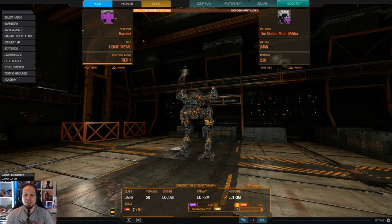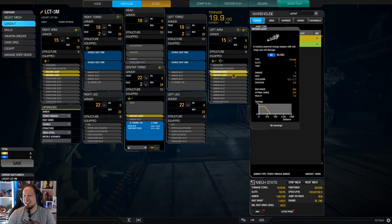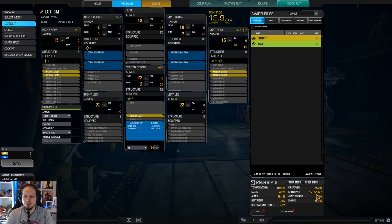Now we play the Locust 3M here. Because it is able to carry five medium lasers, and I think five medium lasers are pretty, pretty decent on the Locust. So I want to play hit and run here, I want to be able to peek at mid-range, deal some damage and then get out of the fight again, and then engage from another angle and shoot again. The Locust has an overwhelming speed — 154 kph almost. That's a lot of fun, so use that mobility.